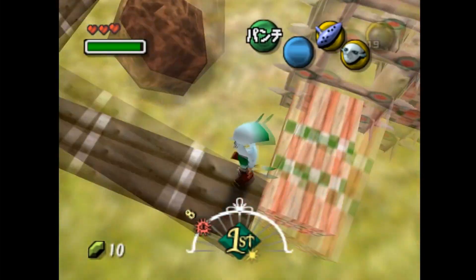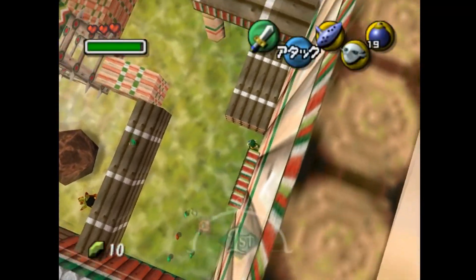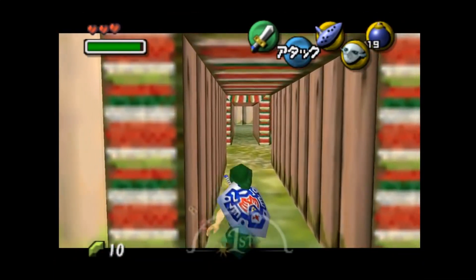I began to feel uneasy, but kept moving forward until I reached the scene where Link was transformed into a Deku Scrub. The scene ended with Link dying again, which made me want to shut off my console, but I didn't. I continued playing. Nothing of interest happened on the way to Clock Town — everything was normal, except for my inventory.